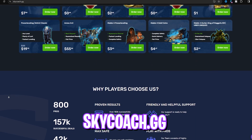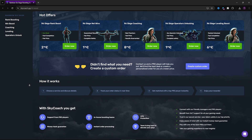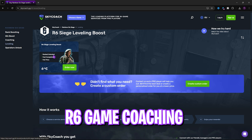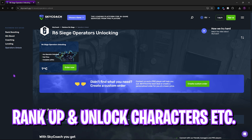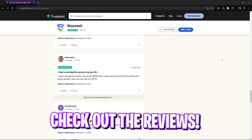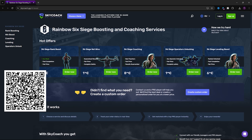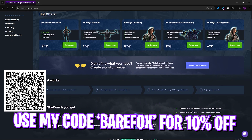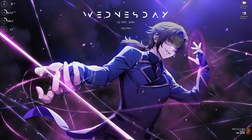This video's sponsor is Sky Coach. Sky Coach offers all kinds of coaching, leveling up, and improvement for your favorite games including Rainbow Six Siege — coaching, ranking up, unlocking operators, and much more. Serving over 150,000 customers, Sky Coach is completely safe and highly reviewed, covering 30+ games. Find the link in the description below and use code BearFox to get 10% off.